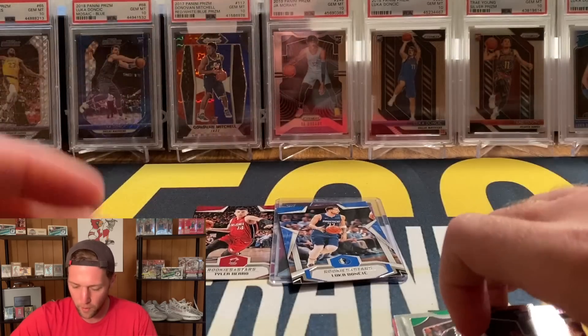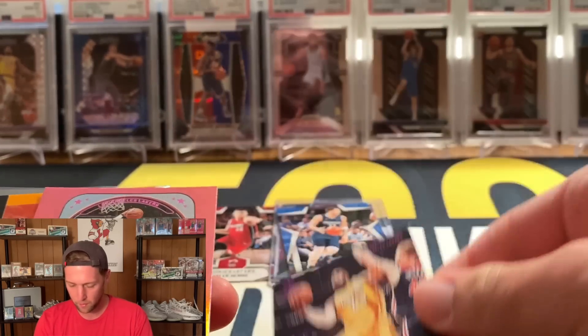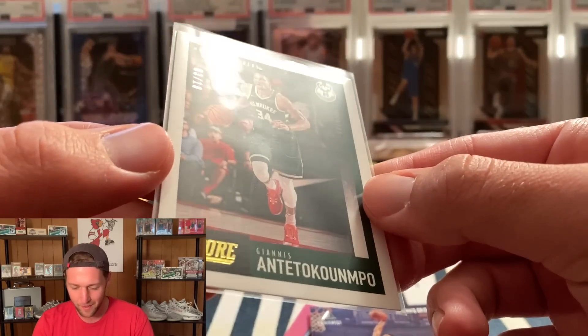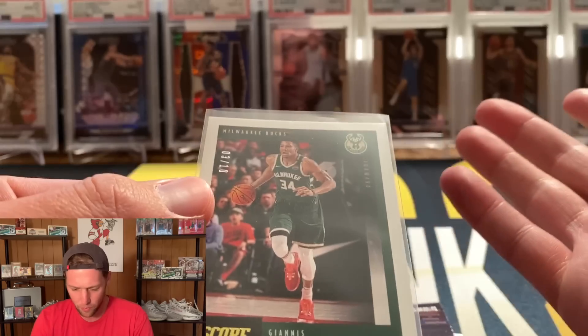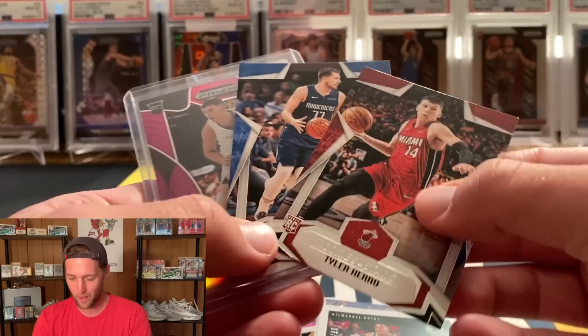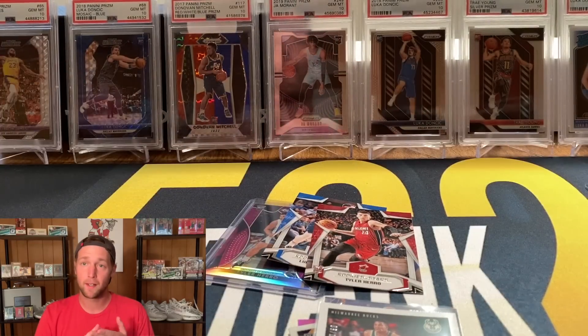Let's pick out a couple for the giveaway — we will do the Rookies and Stars Tyler Hero, and we got to get rid of that Tyler Hero purple with the UK jersey — can't be holding on to that. And how about the Luka Rookies and Stars — that's a good one. Real quick, a recap: we hit a Ja Luminance, the Taco Fall Prism, pink LeBron, another pink LeBron, a silver PJ, the Andre Drummond Optic update, another Ja — and then the surprise Giannis numbered to 10, which I still can't believe. For the giveaway we have the two Tyler Heroes — Rookies and Stars, Prism Draft Picks — and the Luka from Rookies and Stars. Just be a subscriber, like the video, leave a comment, and let me know which card you want. That's going to do it for the video — I hope you guys enjoyed and I will see you soon.